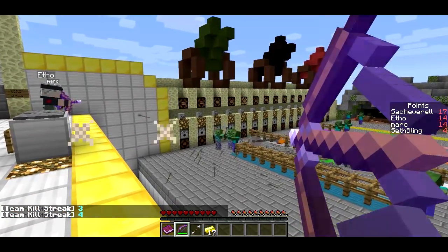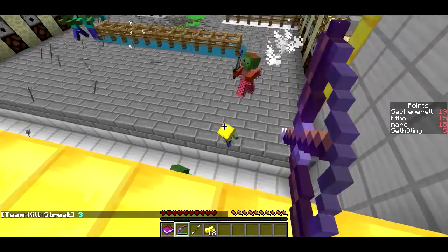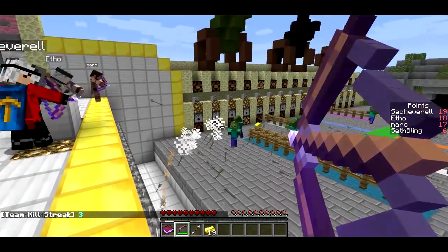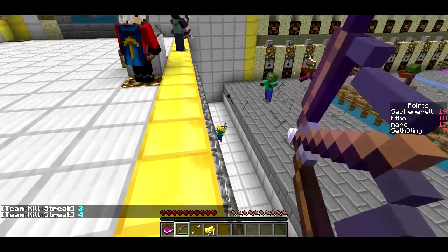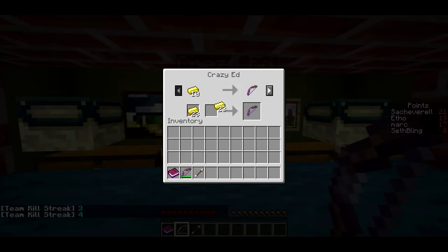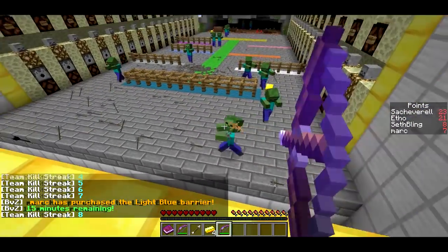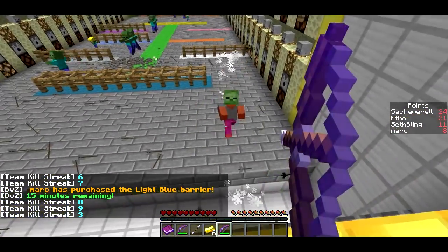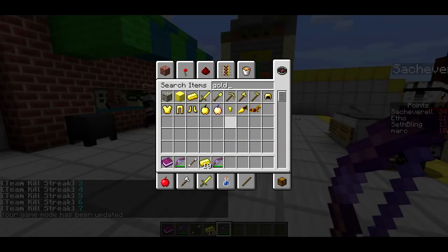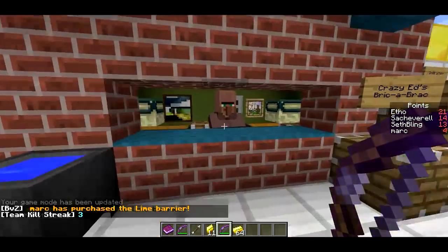Now there's also gold. You can see I have 17 gold in my inventory — that comes from killstreaks. You get killstreaks by getting kills rapidly as a team. I have 20 gold, which is just enough to buy a grizzly bow from the shop. You spend your gold over here at Crazy Ed's Brick-A-Brack. If I put in 20 gold here, I can grab a grizzly bow which has power two — that's a nice bow. I'm going to grab a bunch of gold from the creative inventory to show you all the kind of stuff.